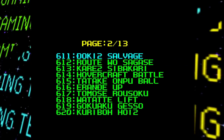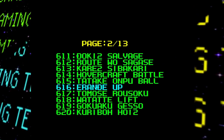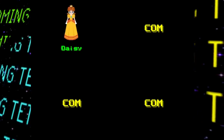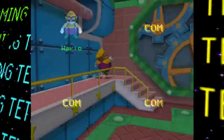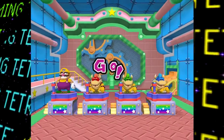Basically, all of the minigames are listed on this menu in transliterated Japanese, and once you select one you'd like to play, a new menu is seen where you can select which character you and the other players play as. It's pretty straightforward, and it's a really awesome way to load into any minigame quickly.